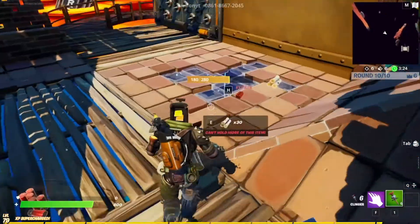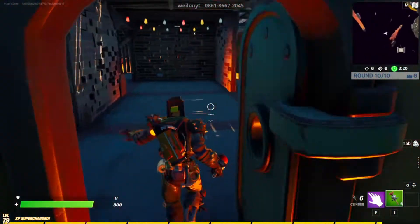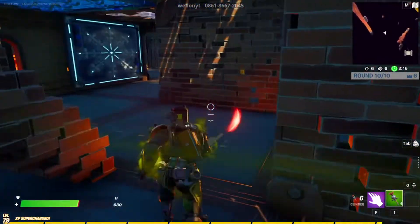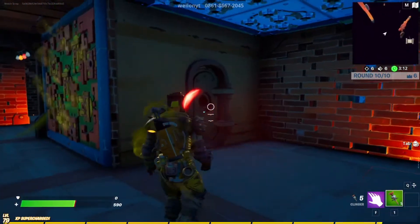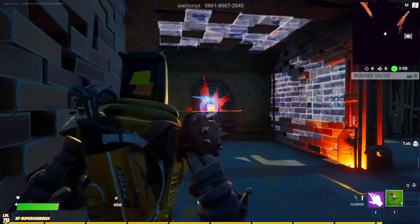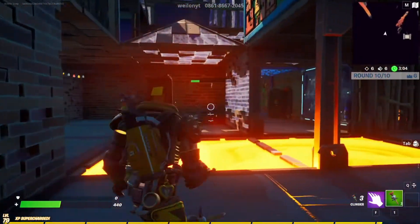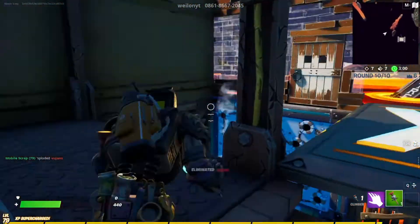As I blew up with his clingers, he also took the damage from mine, and we both died at the exact same time. Not the smartest, but that's what happened. The IO guard won in the end. You can see me looking around for the airstrike — they got to it first, so I just threw clingers at them trying to break the wall down.